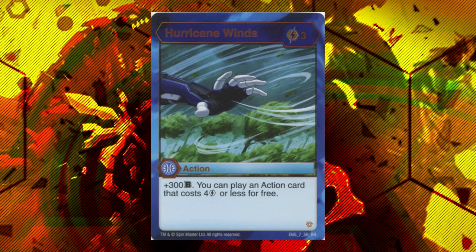Hurricane Wins is, in essence, a zero cost. It's a three-cost action that gives you plus 300B, and you can play an action card that costs four energy or less for free. This is mainly going to end up activating Wave Slash and getting its plus 1000B off. I'm not a huge fan of Hurricane Wins myself — if I want that capacity, I'll just run actual zero costs like Greater Water Boost, Quick Fire, or Shade Blade, because an actual zero cost will be able to activate Tides. I don't like it much because it's effectively a zero cost that is less versatile than an actual zero cost.